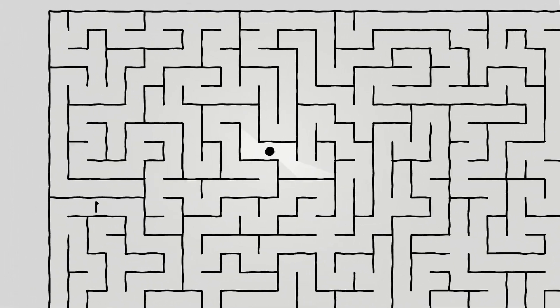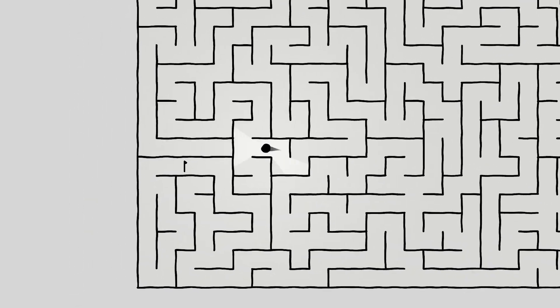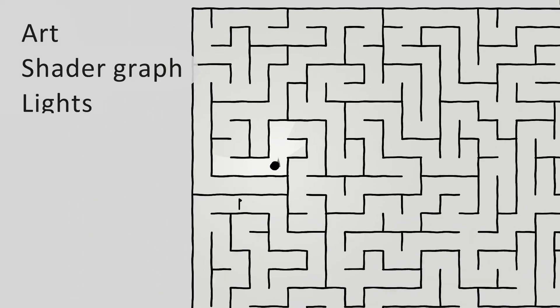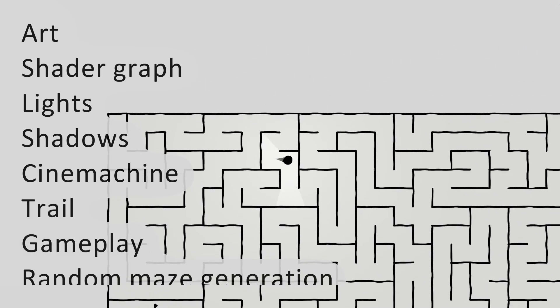The game you see right now is made in just 8 minutes and 23 seconds. And yes, this includes everything: art, Shader Graph, lights, shadows, Cinemachine, trail, gameplay, and of course, random maze generation. Intrigued? You should be.